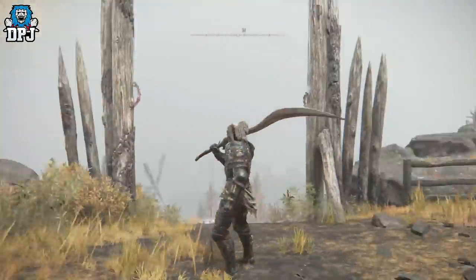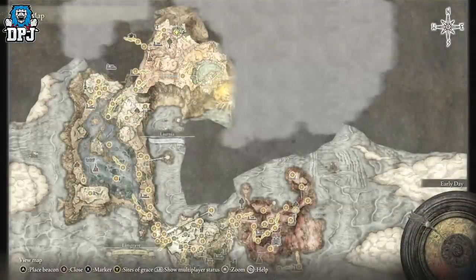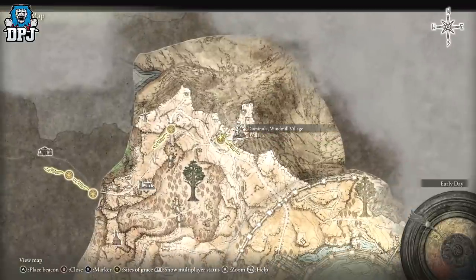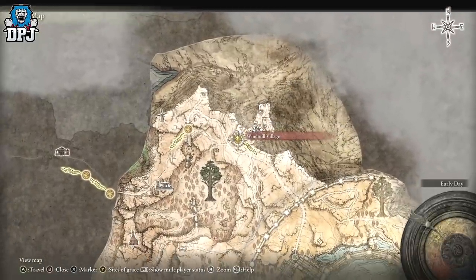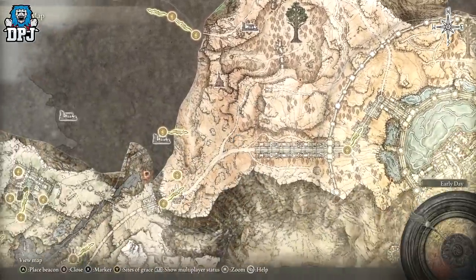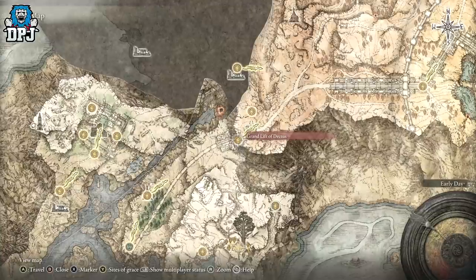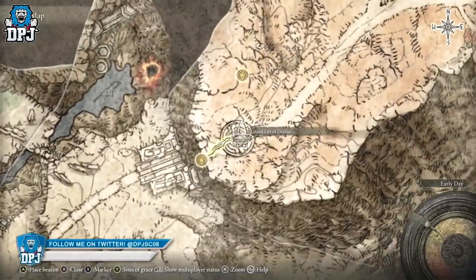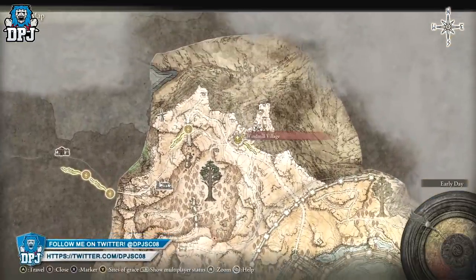We need to come to the top of the map right here, a place called the Windmill Village. You actually have to get the medallions — the left and right piece — to activate the Lift of Dektus. If you just search YouTube or Google, you'll find two simple locations. You bring them here, activate the lift, and it brings you up here.